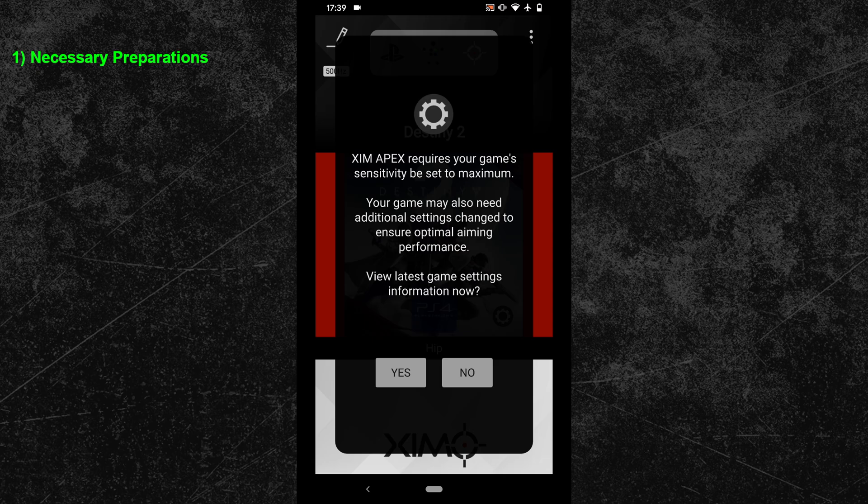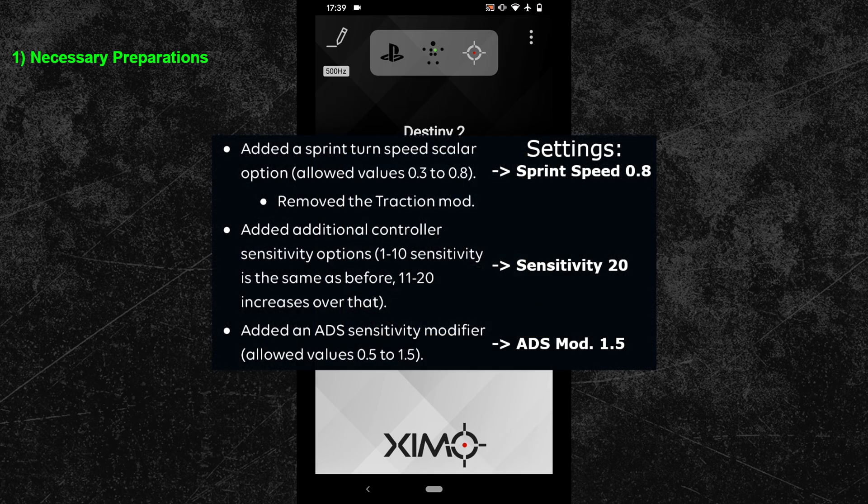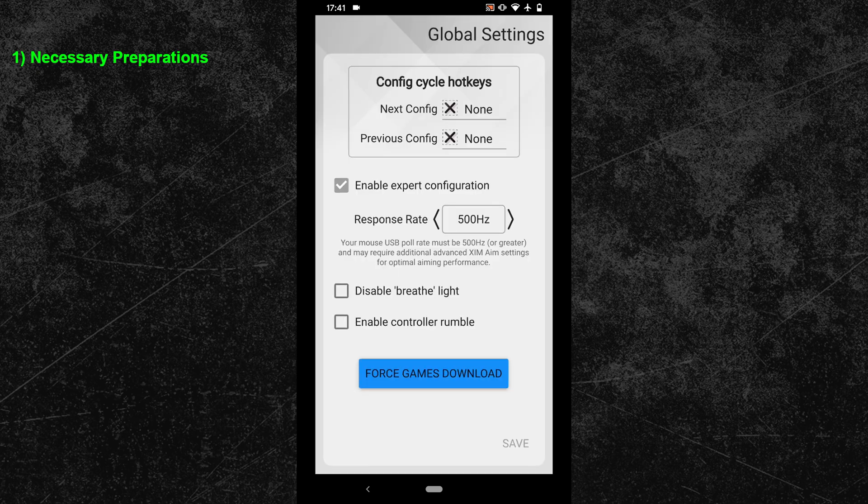When your SIM has loaded the new profile, you will be asked about the in-game settings. You can close this pop-up and use the in-game settings from the picture shown earlier. So as a next step, adjust your in-game controller settings so they match the values from that screenshot. After that, take care of the polling rate — head into the global settings of your SIM manager. Your polling rate for this configuration should be set to 500 Hz.